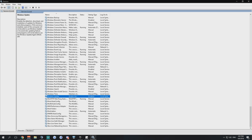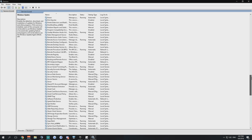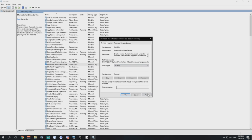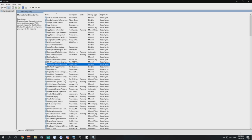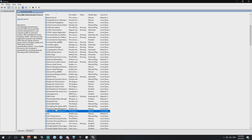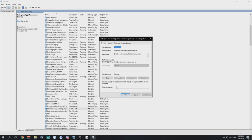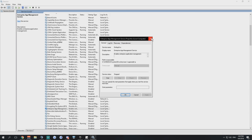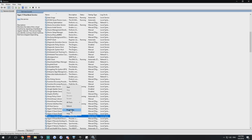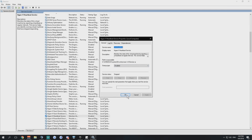Auto Time Zone Updater — we can leave that one. Bluetooth Hands-Free Service — go to properties, disable, apply. Enterprise App Management Service — it's stopped already but manually triggered. It seems I don't have permissions to fully edit it, so leave it if that's the case.